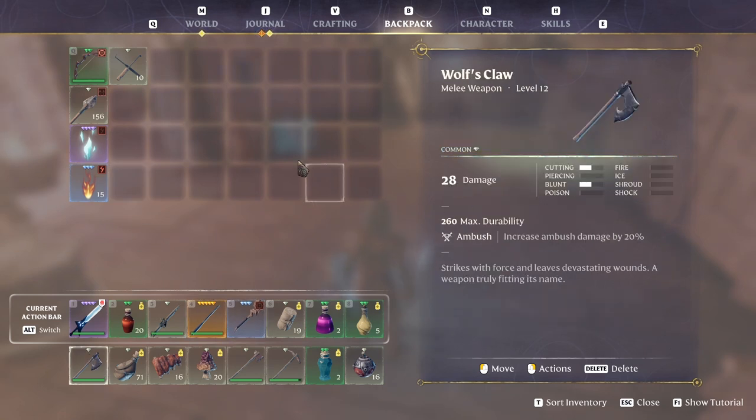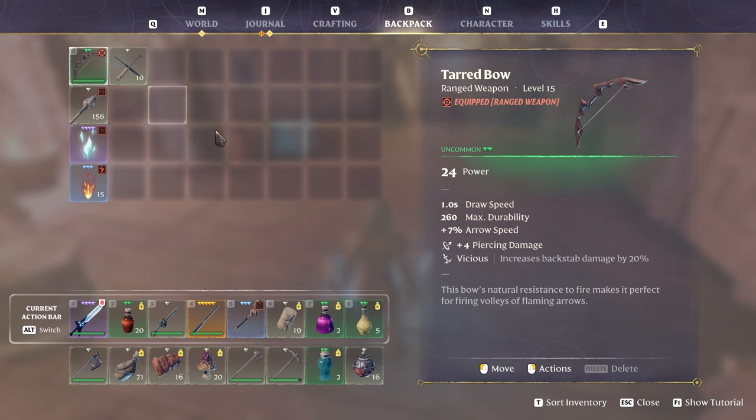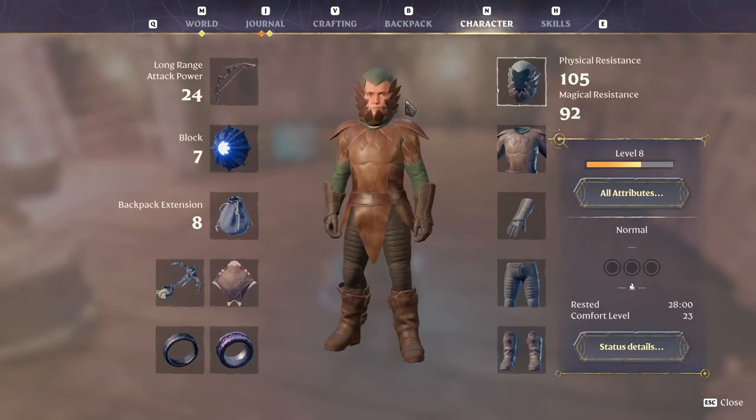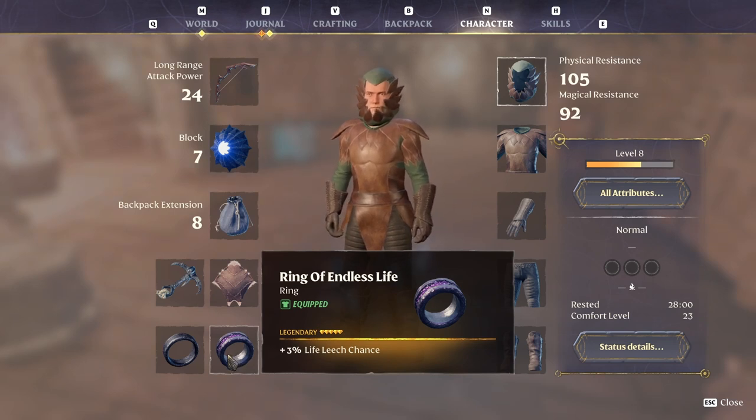This one is something even better — 28, an ambush. This one is 24 and a 4 arrow speed. Vicious, very good. I got this one — Ring of Endless Life, 3% life leech chance. So when I'm doing damage to an enemy, I'm getting back some health, basically.